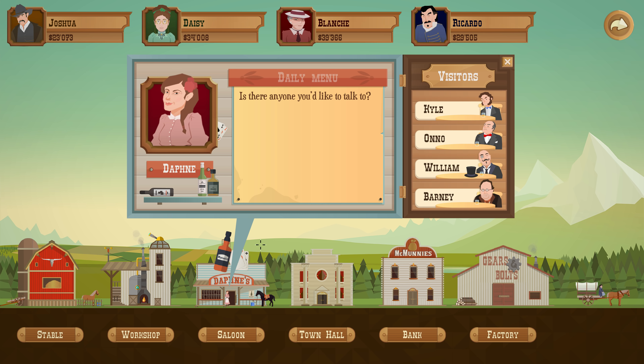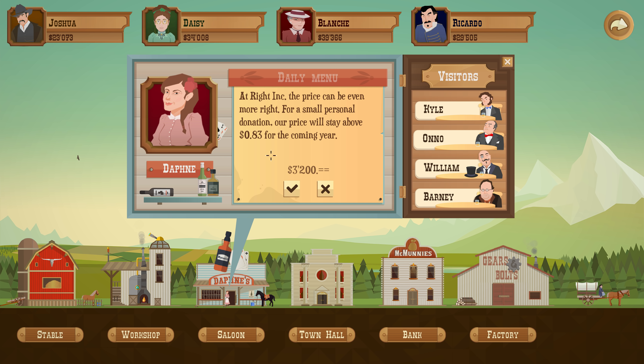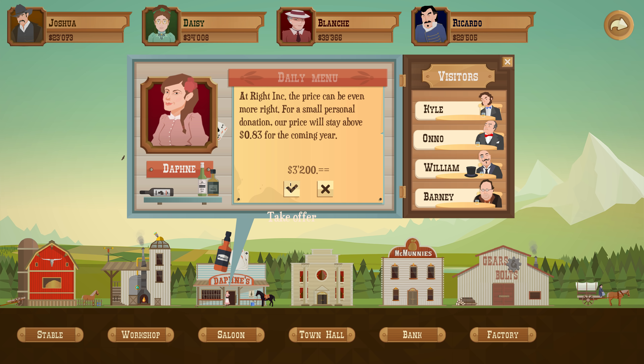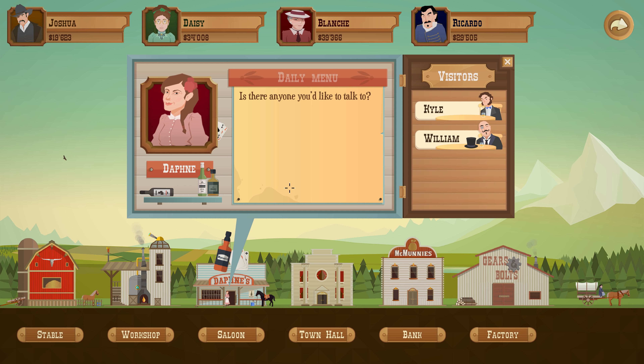I notice there's a bunch of offers at the Daphne Saloon here. We've got kind of a price floor of 99 cents, but it's 10,000, which is quite a bit. But we got a price floor of 83 for $3,200, so I think I'm going to do this. Lower interest rate — we're not going to borrow much, so we don't need that. And a 50% discount on spilling fees for $2.50 — I like that, so we'll get that.